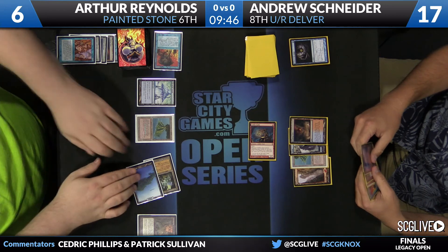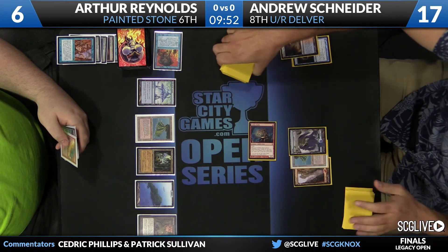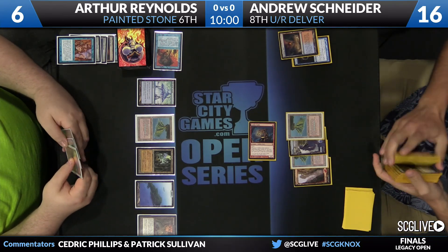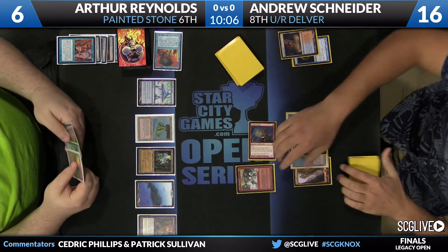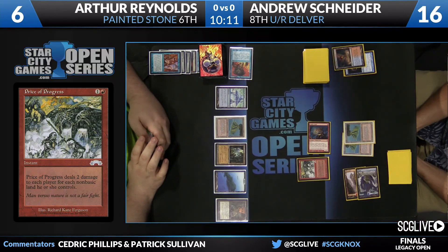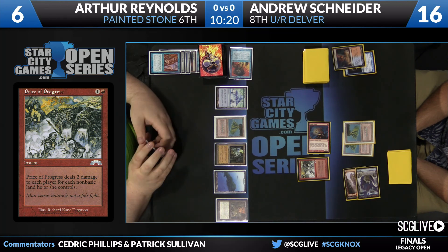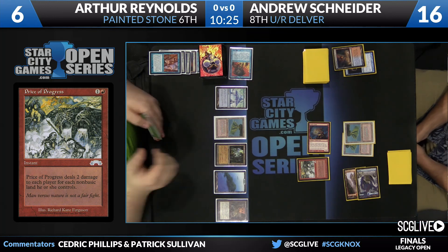Red Blast has the hiccup — you can't cast it. If it were Pyroblast, he could cast it on something and then Flusterstorm for three, but since it's Red Blast, he can't do it. Andrew stops in the upkeep — it looks like it's time to go to the dome. He says, let's make it go pop. Price of Progress — two damage for each non-basic each player controls. This is great Magic from Andrew Snyder. Patience — he realizes the contents of the hand and knows the Flusterstorm provides no defense. Reynolds casts Flusterstorm, storm count two, Snyder pays it, and that's going to do it.